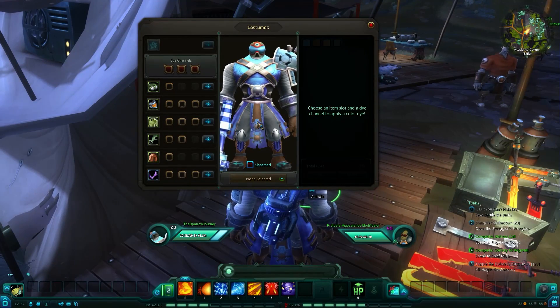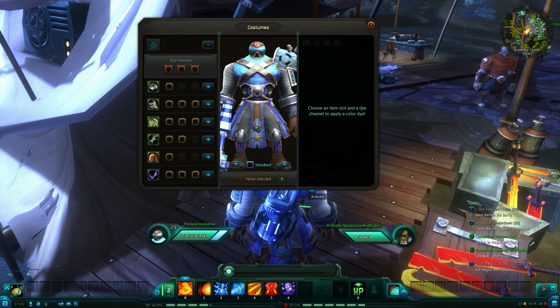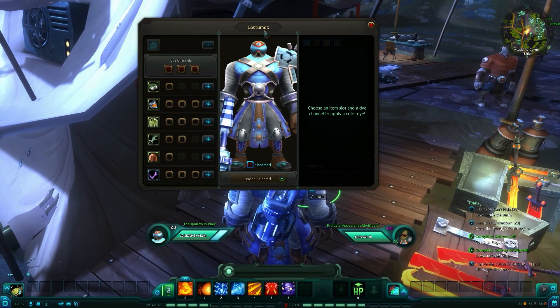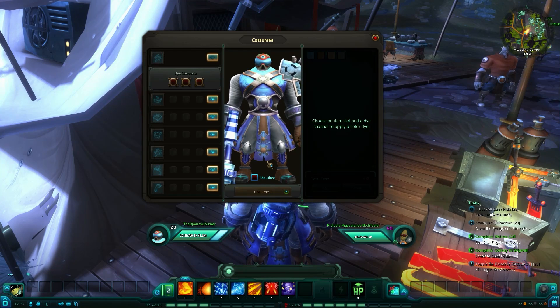Let's talk with them. In here you cannot only change costumes — you can also change dyes, but that's for another video. For now we're gonna stay with costumes. This interface right here should be only for your dyes; on your gear you want to change to costume one, and this is where you start.